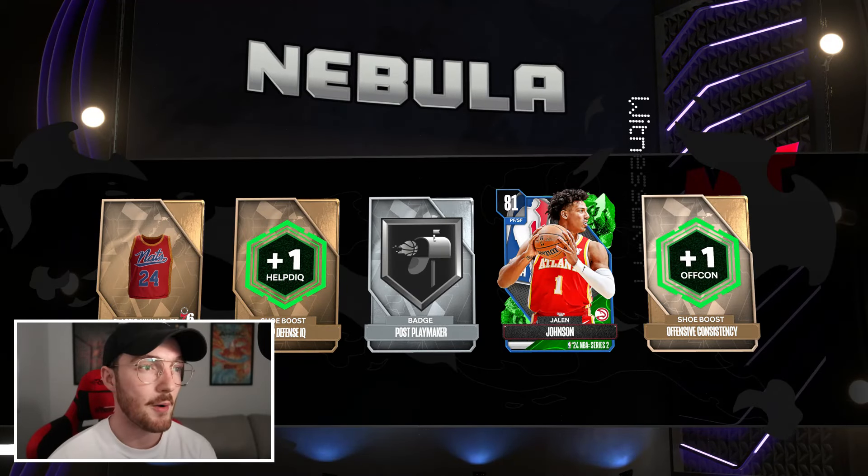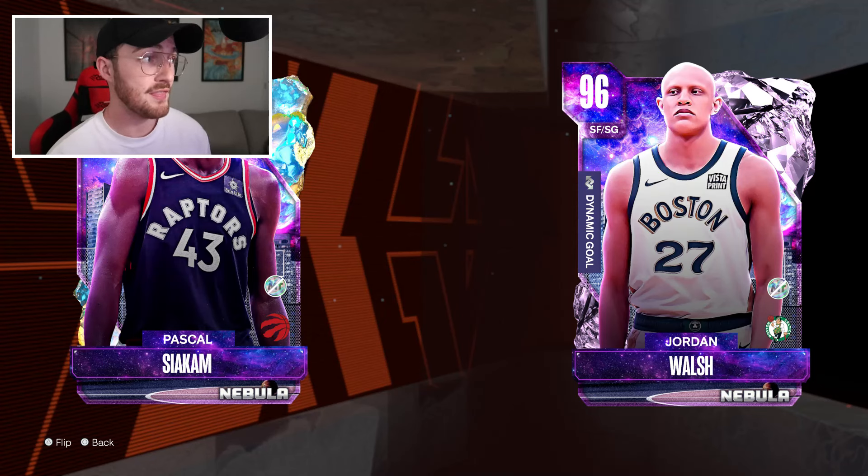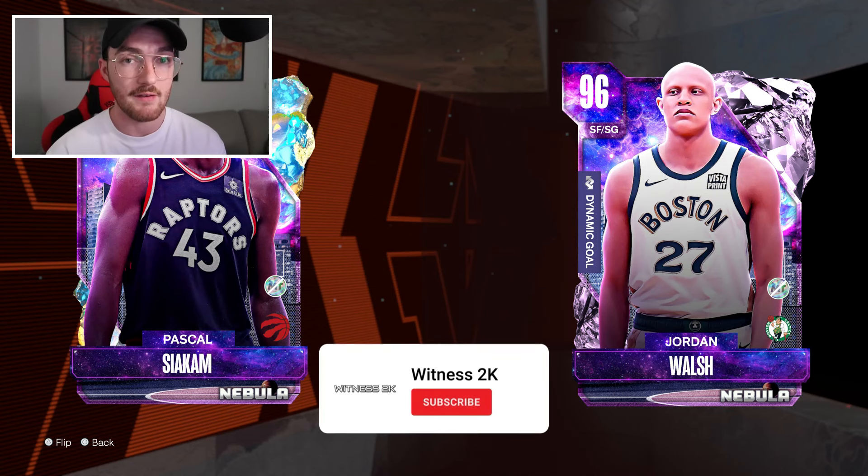The paid packs just aren't paying off — the free ones are where it's at. Pascal definitely makes the lineup; he's a non-sellable opal, and the fact that he can play small forward is cool. This pink diamond Walsh has a really good jump shot and defense — I'd recommend him on a budget. I'll be cashing him back into the exchange in 24 hours to try for another deluxe pack. Thanks for watching — make sure you're subscribed and leave a like. I'll catch you in the next upload.